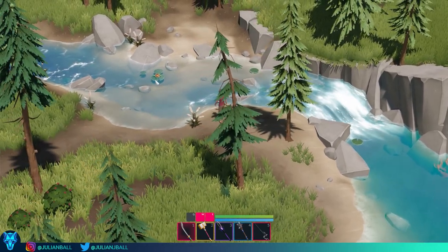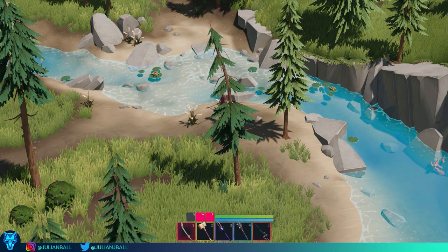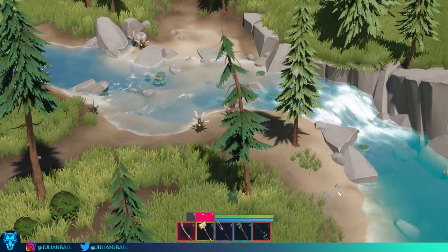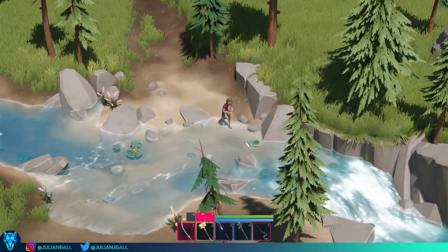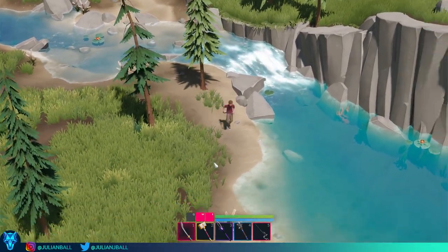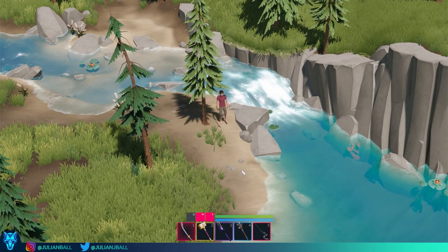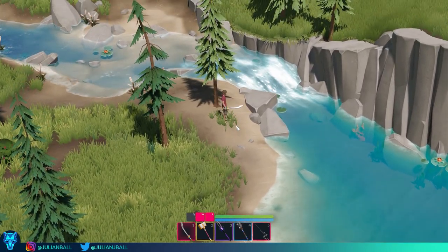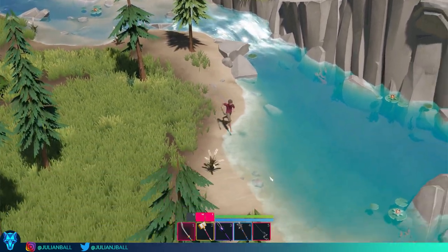Before, the whole water system was really stagnant — it was essentially just one flat plane with a shader. It had no volume, flow, or any dynamics to it; it just looked okay and sat in the background. But now, rather than the water sitting in the background unnoticed, it's actually a visual feature of the game. It's something where you walk up to a waterfall and go 'wow, that looks really pretty,' which is obviously going to add a lot to the experience — being a highlight rather than just background noise.